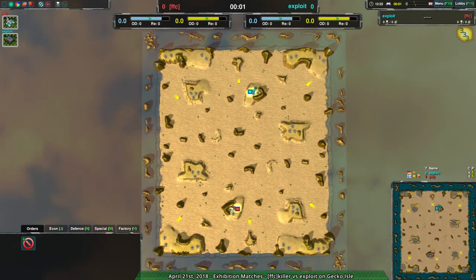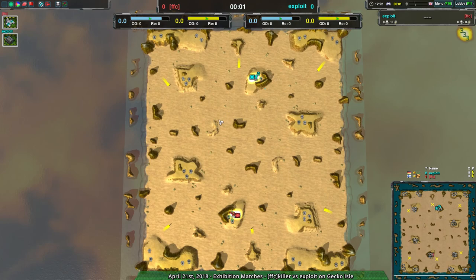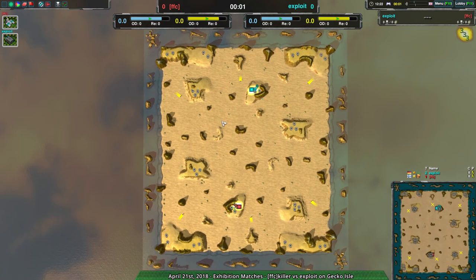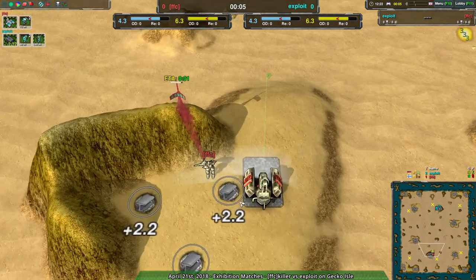Welcome back everyone to another exhibition match. This time we're going to have a match between FFC Killer and Exploit. Not sure why their name does not have anything but the clan tag, but yes, that is supposed to be Killer — they're just not visible. They're a very good assassin. Like any good assassin, you don't see them. So, good job there, FFC Killer.